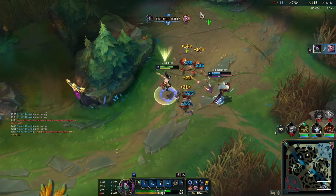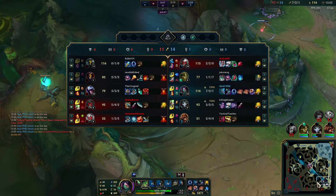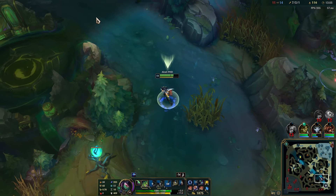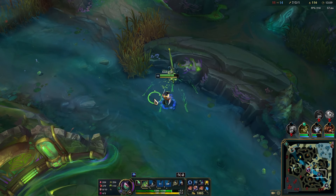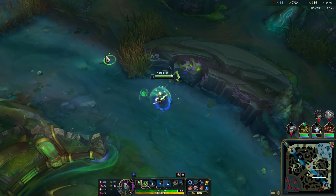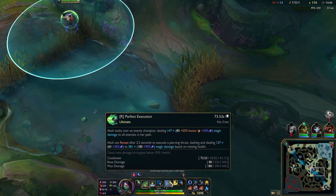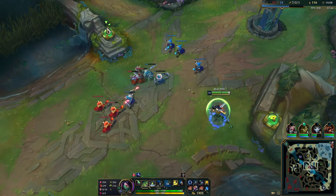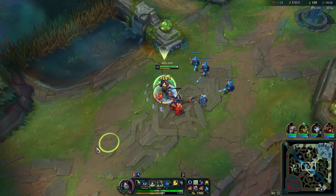Nice — thank you man, I appreciate that. That is the AFK tax, we'll call it that. Four out of five stacks on Ultimate Hunter too. Once we're level 11 our ult cooldown goes down quite a bit — like 15 to 18 seconds — and Ultimate Hunter will make it even better.